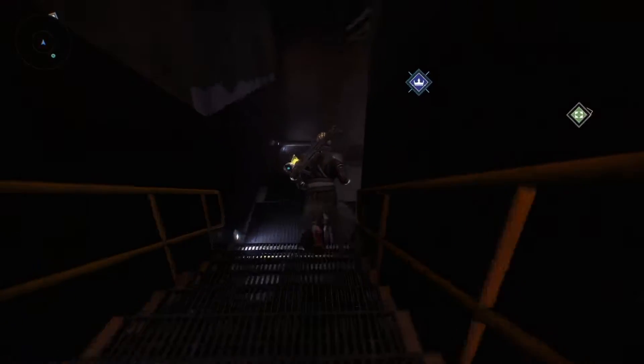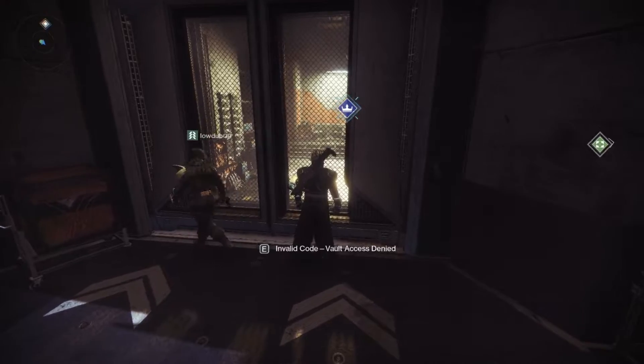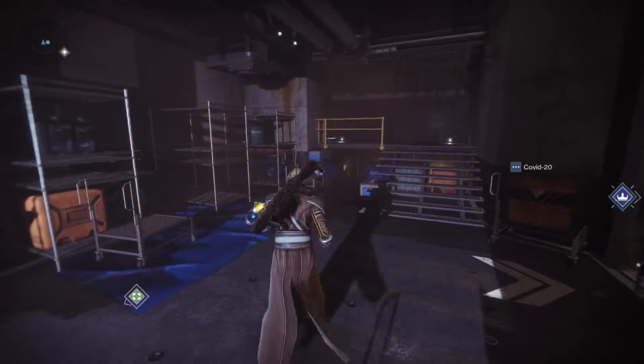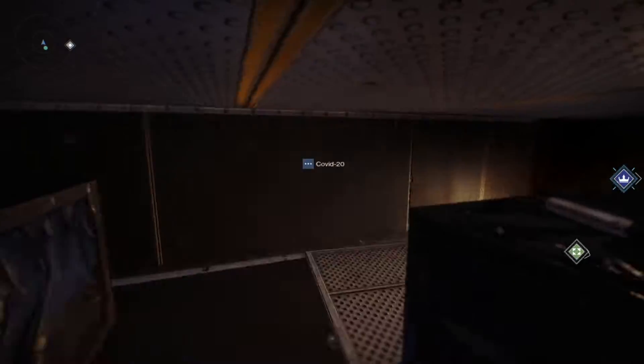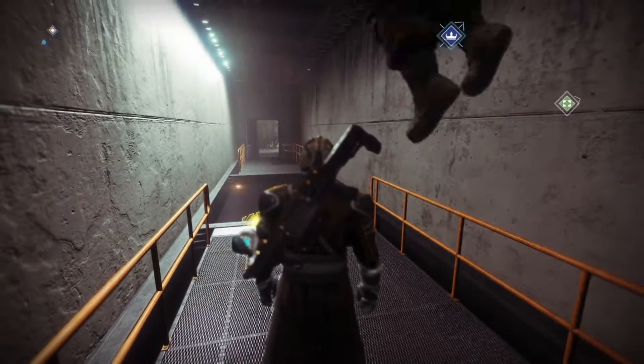Once it's open, all you have to do is follow the path around — it's pretty straightforward. The first little hidden path is right underneath the stairs you just came in on. Just continue to follow these paths around until you get down there.